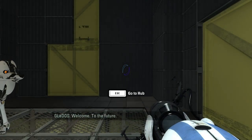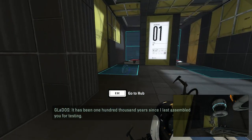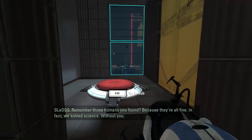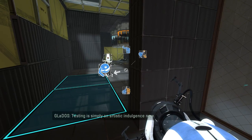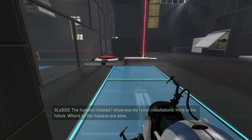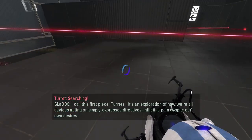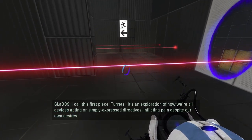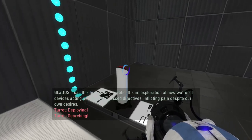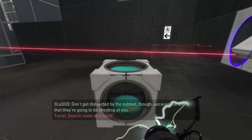The future? One hundred thousand years since I last assembled you for testing. Remember those humans you found? Because they're all fine. In fact, we solved science without you. Testing is simply an artistic intelligence now. The humans insisted I show you my latest installations here in the future, where all the humans are alive. That's right. That's what this is. It's an exploration of how we're all devices acting on simply extreme directions. Okay, we need to get a cube, which is over here. Don't get distracted by the subtext, though.